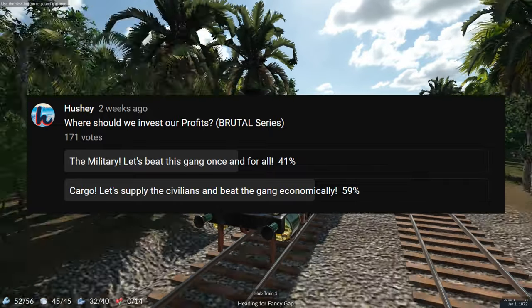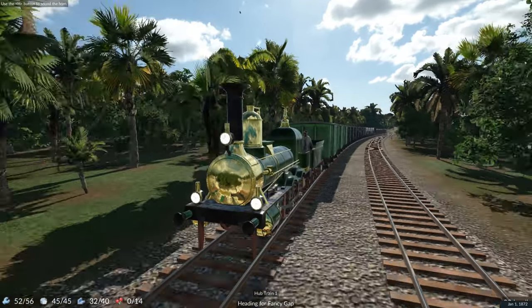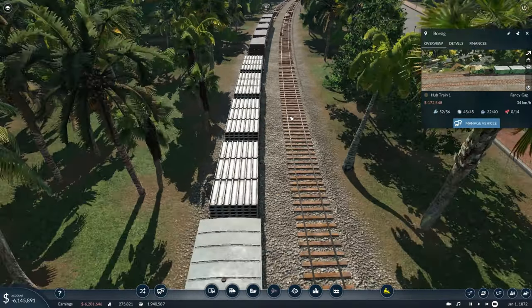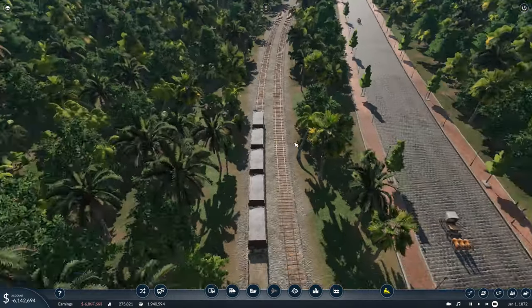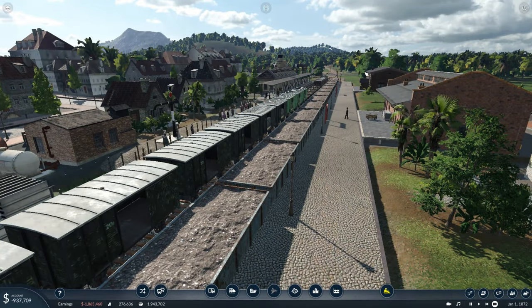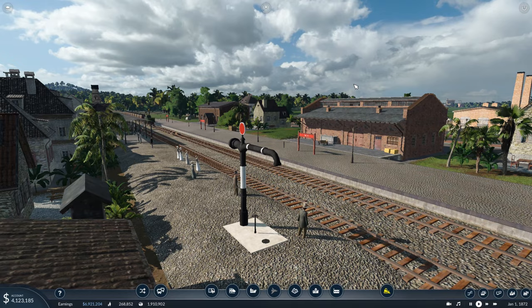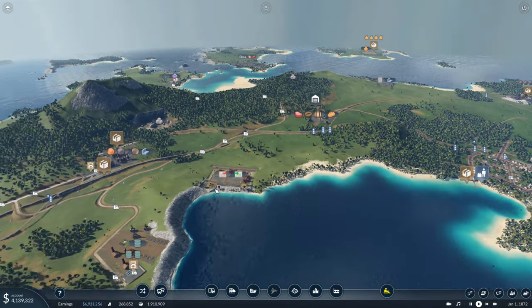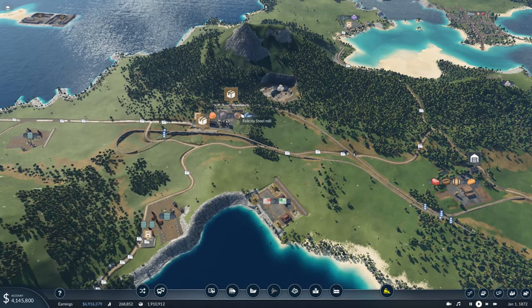You guys said we should invest our money into cargo. So in today's video we're going to be sorting out our most important cargo route, which is going to make us bucket loads of money, and we can probably invest that back into the military anyway. Before the video I had a look around and I saw a very cool thing we can do - over here we are actually making steel for this private company.